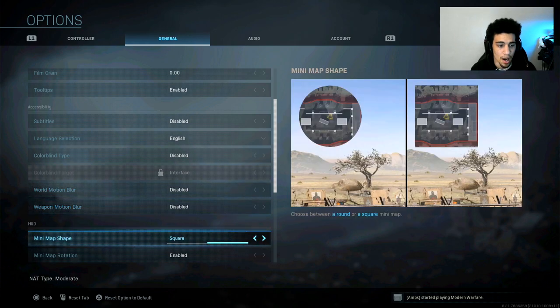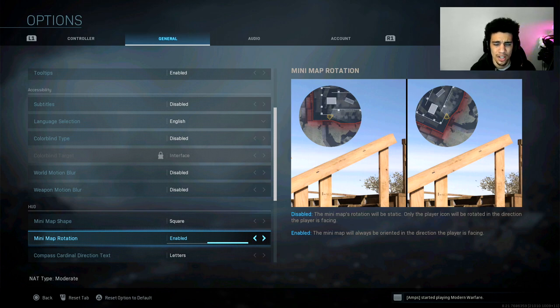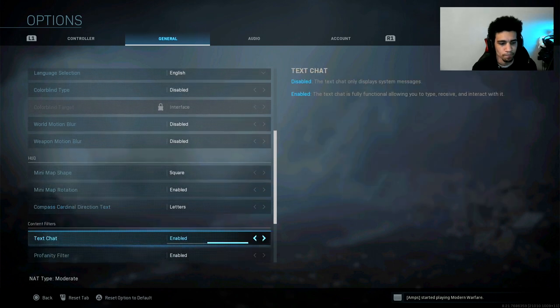For the HUD, I use the square mini-map — look how much bigger it is compared to the circle. You can see way more on the left, so make sure you have the square mini-map enabled. I also like it to rotate, which I believe has been the default since Modern Warfare 2 or COD 4. For the compass indicator, I have mine set to letters, but it doesn't really matter.